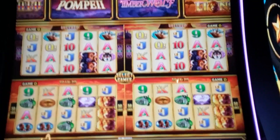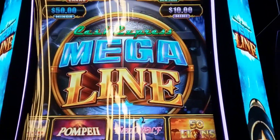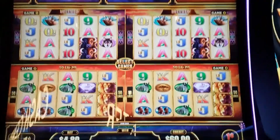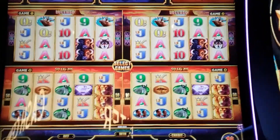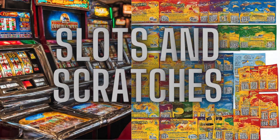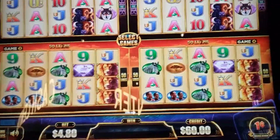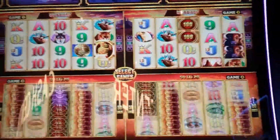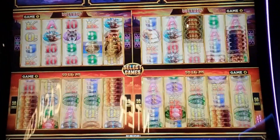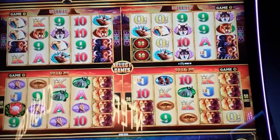We've got Cash Express Mega Line — there are your bonuses down here. We took two Buffalo and two of the 50 Lions. On the select we got 60 yen; I'm just gonna play a dollar sixty. It's easier to hold this one than to put it on the tripod, especially when there are four games here.